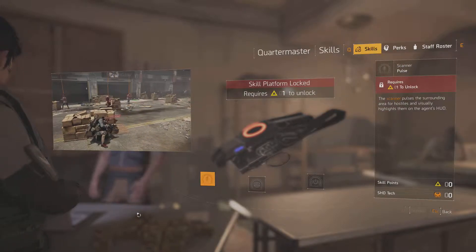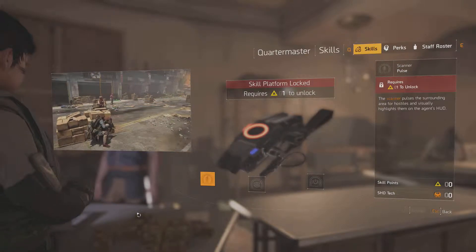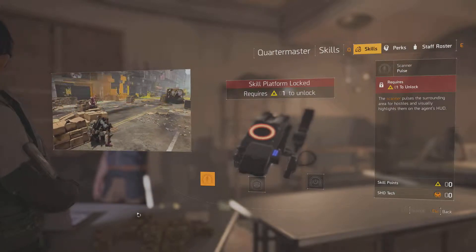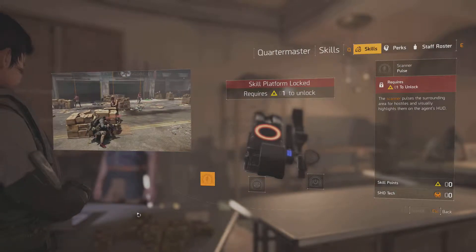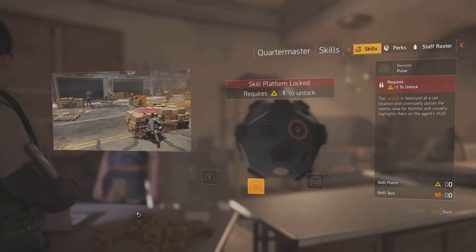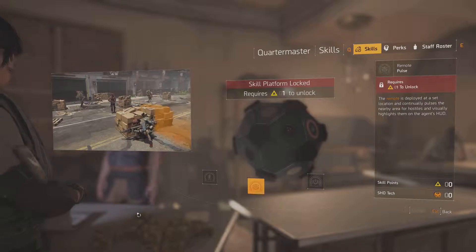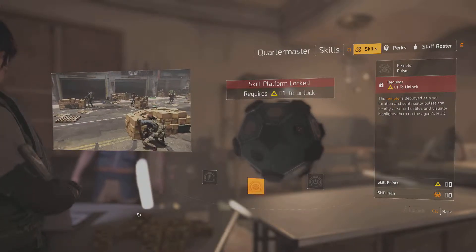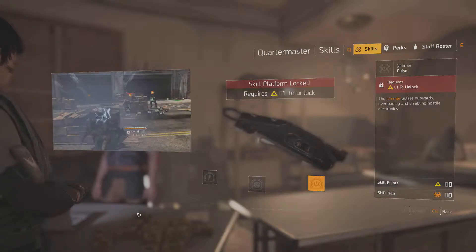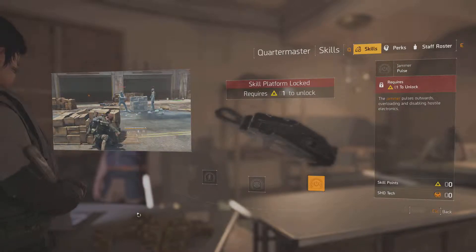This is Scanner Pulse. The Scanner Pulse scans the surrounding area for hostiles and visually highlights them on the Agent's HUD. They have a preview window which you guys can see what the skills do. Next is Remote Pulse — the remote is deployed at a set location and continually pulses the nearby area for hostiles and visually highlights them on the Agent's HUD. And our next one is Jammer Pulse — the Jammer pulses outwards, overloading and disabling hostile electronics. And that's our 3 variations for Pulse.